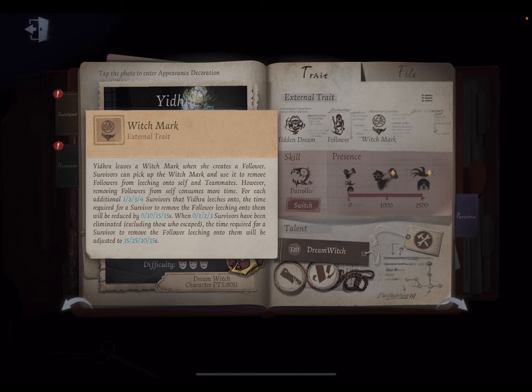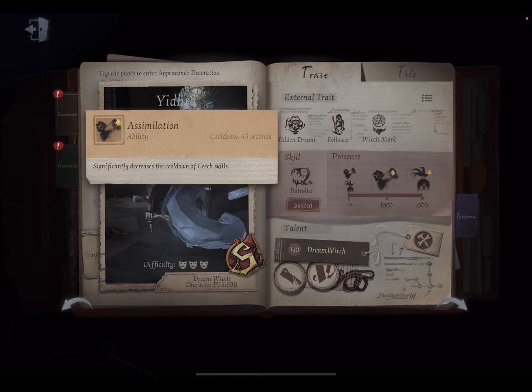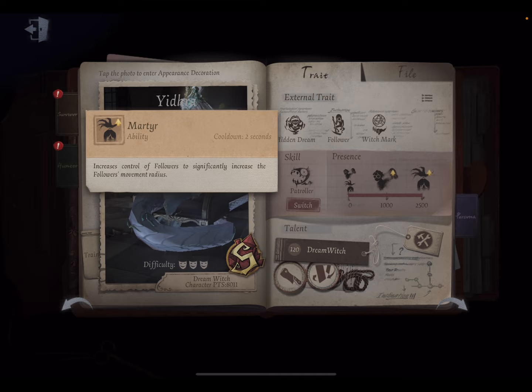This is her first presence, which controls the followers. At first presence, the cooldown of the leech scales just gets shortened. At max presence, you get a bigger movement radius. A huge thing about Dream Witch is that followers can only go so far from the main body, but once you get to max presence the range significantly increases.